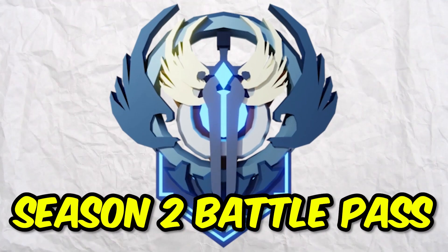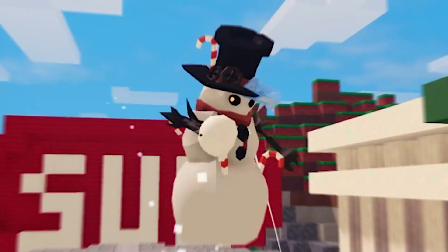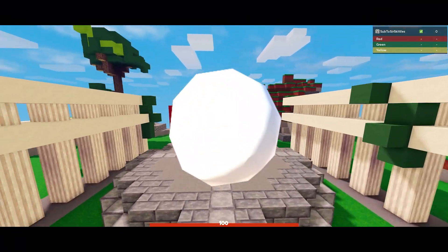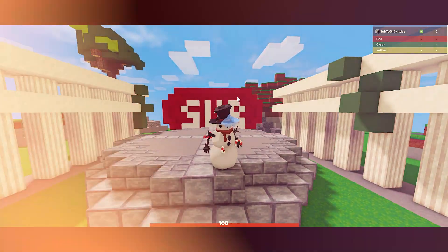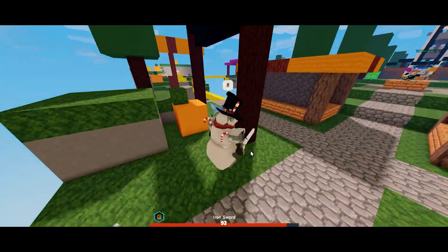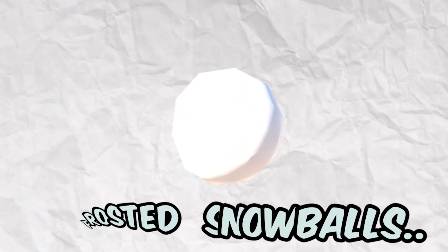The Snowman Kit from the Season 2 Battle Pass used to actually be one of the best kits in the game. With the Snowman Kit, you could gradually get Frosted Snowballs, and these Frosted Snowballs would deal 5 attack damage and apply a slowness effect to the player, making it super annoying to fight. But then on March 18th, they removed the Frosted Snowballs.